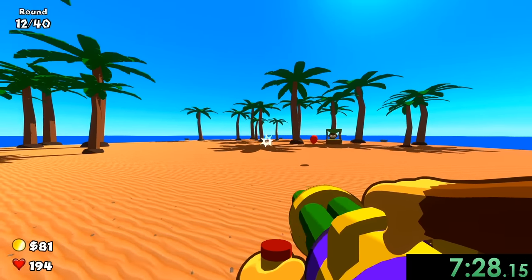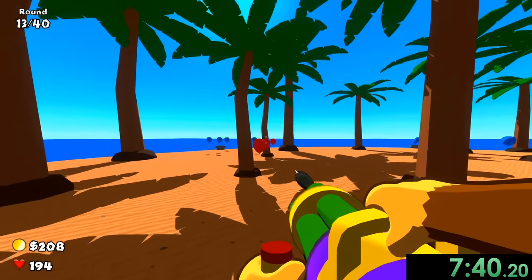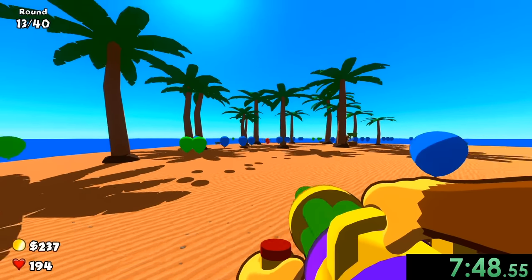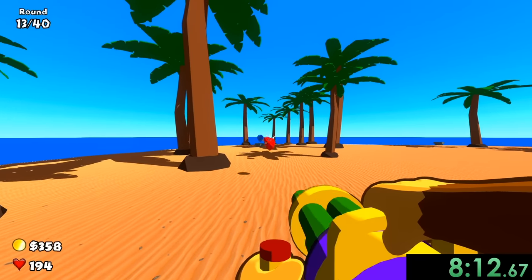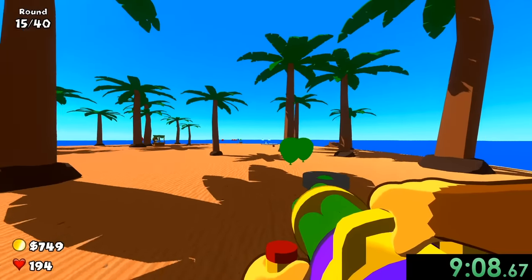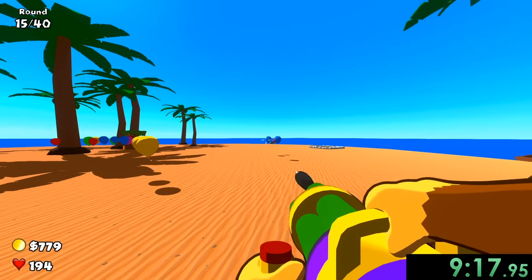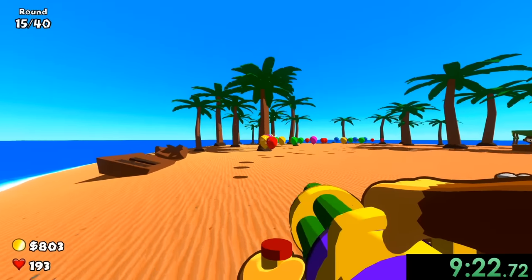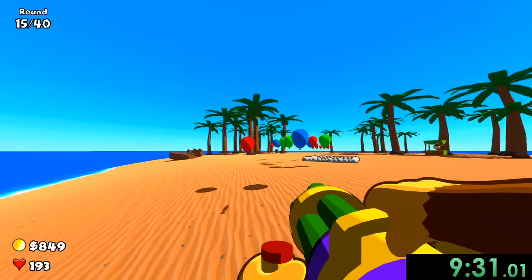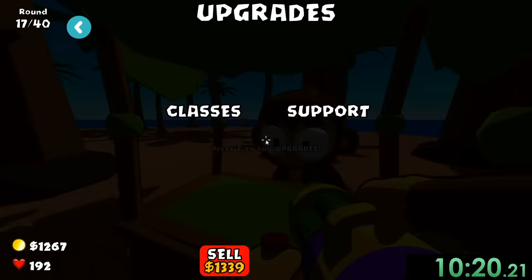At this point it's worth investing in some support upgrades. Camo detection and regrow blocker aren't critical yet — we won't get too many camo balloons and if one hits me I lose a couple of lives, no big deal. But what we do want is the monkey ace, which is one of my favorite towers. We get pink balloons and the dartling gunner just mows them all down.